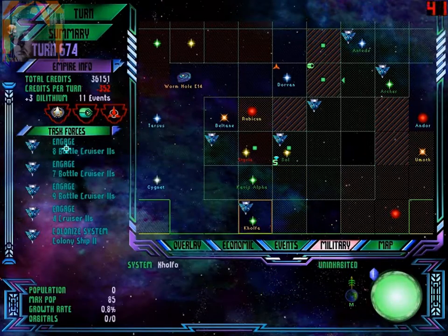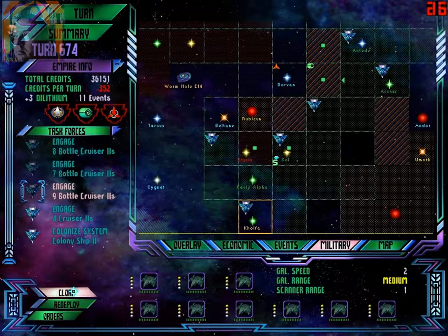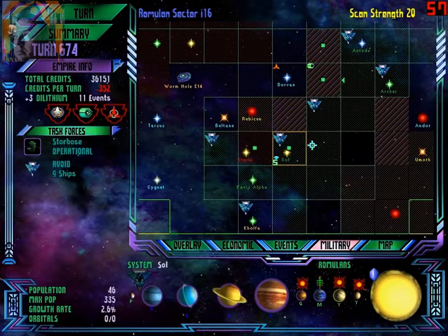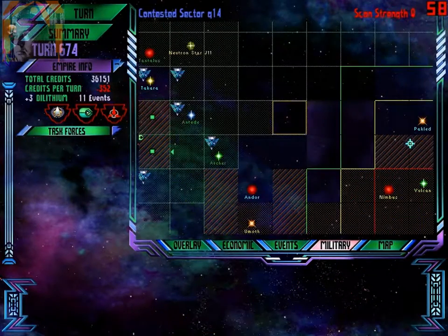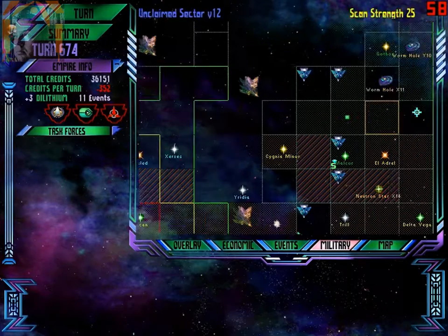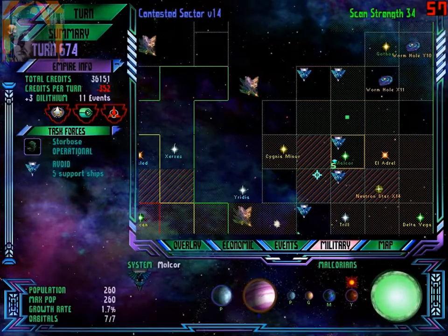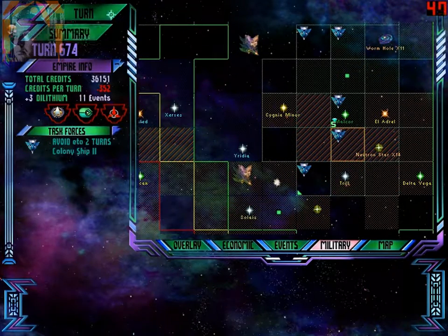Everyone else — cloak. Any damage? No — good. Cloak, cloak, and cloak. Two support ships — everything is fine here. One turn, one turn, zero turns, one turn, two turns.